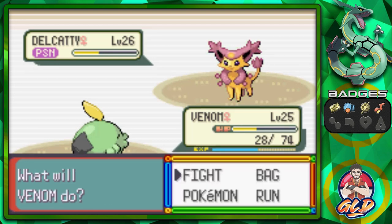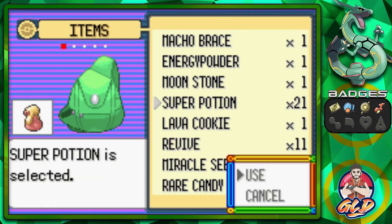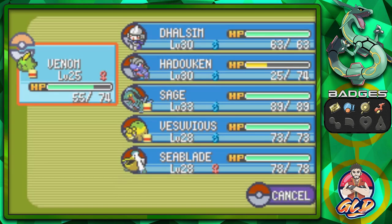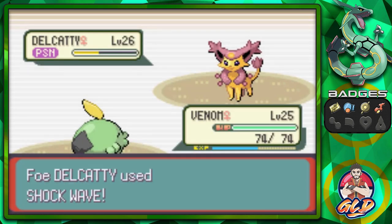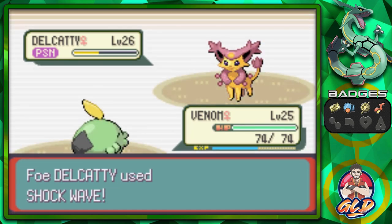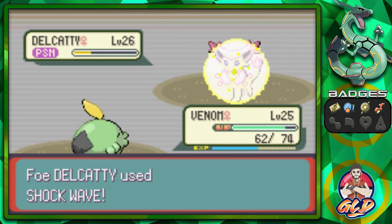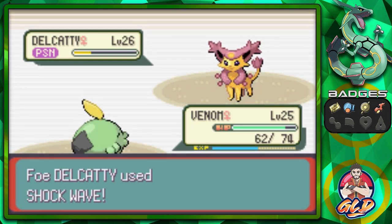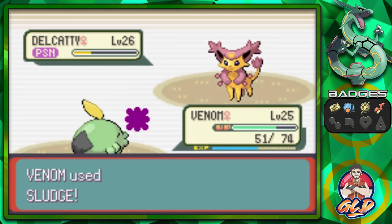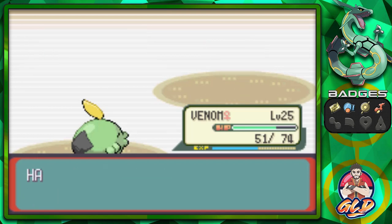We will be able to tank that Shockwave for a little bit. Now we just got to heal our Pokemon again. This one is going for another Shockwave — a move that cannot miss, one of the more annoying moves. But now look — less HP. Time to get a Sludge attack. Shockwave, you are annoying. Sludge attack — eat it. Why won't you just go away? Delcatty has been defeated.